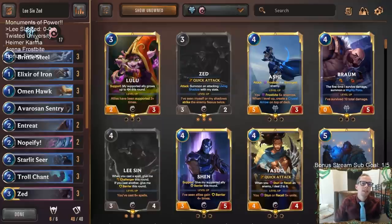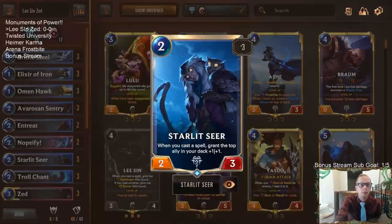Welcome everybody on Twitch chat and YouTube for some Lee Sin Zed. Not really the Lee Sin Zed deck you may be used to with Bastion and Targon — we're playing it with Freljord. We've tried this a couple of times and it's a pretty fun one to play. We're going to be buffing up our Lee Sin and our Zed, making them even bigger. The card to do it is going to be Starlet Seer, so we'll be casting a bunch of spells and using Starlet Seer to buff up the units in our deck.